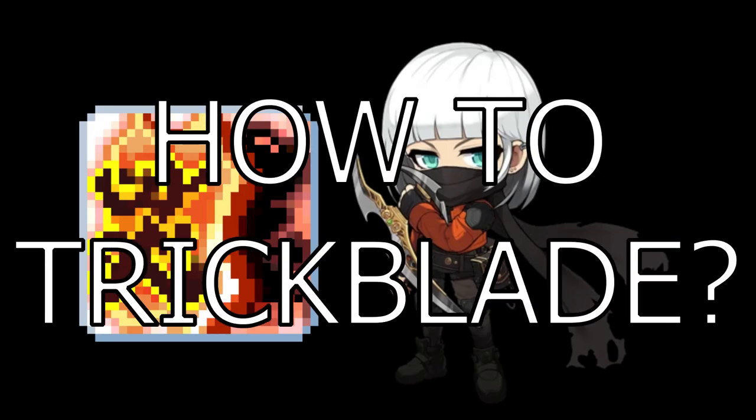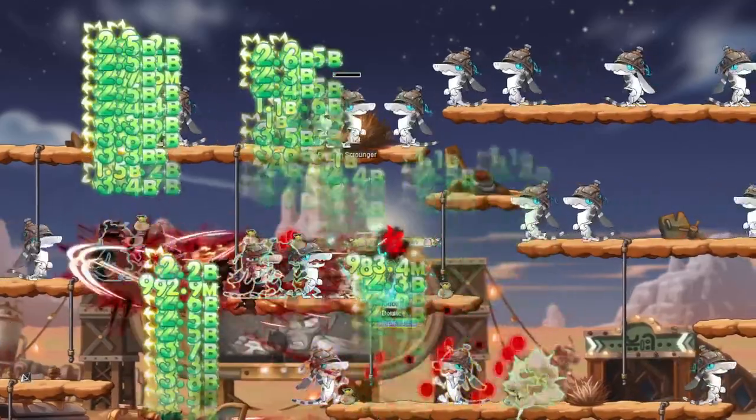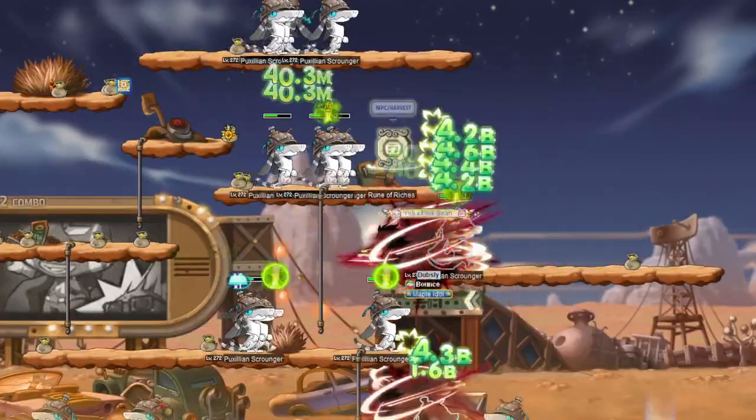Alright, trick blade — how does it work? You've got the default mobbing version: hits 10 mobs, 14 second cooldown. Decent skill, but that's not what you're here for.